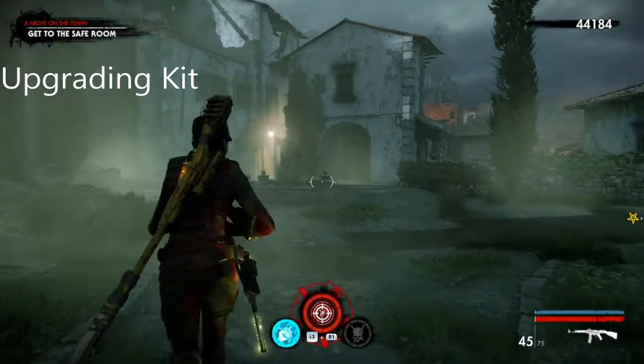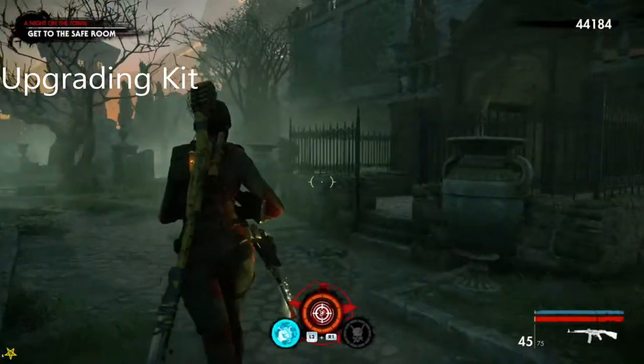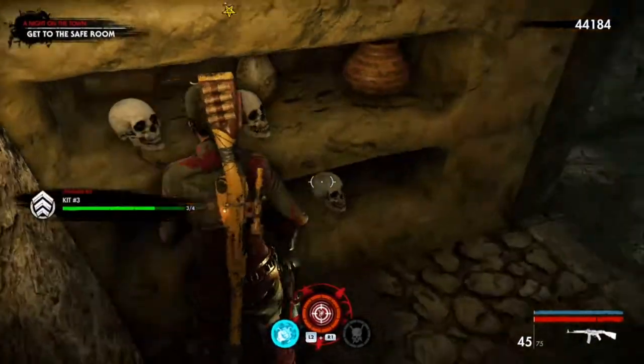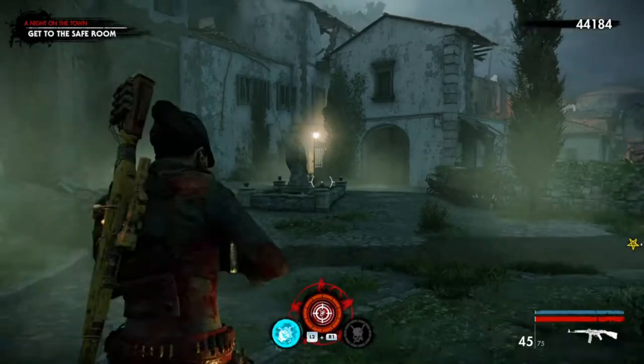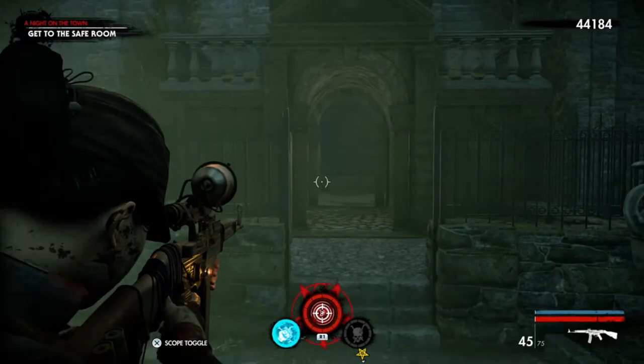The upgrading kit: come through the graveyard, and as soon as you come in, the upgrading kit is to the right inside this grave place. Come in from this entrance, come around here, kill all the creepers, and there you go.